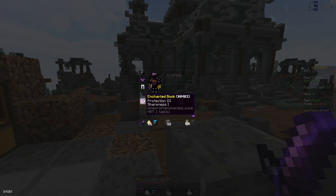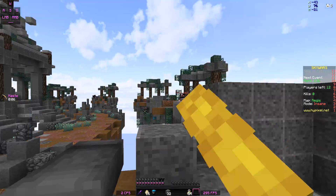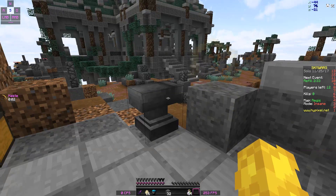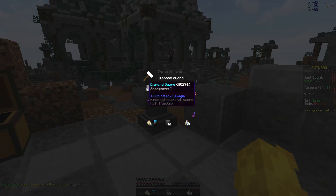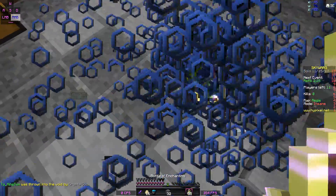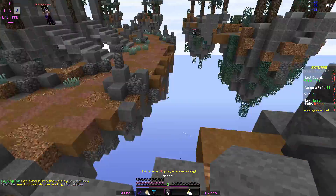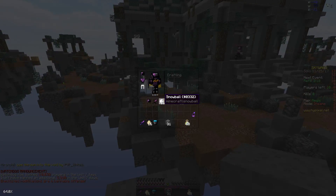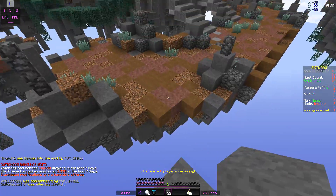Starting off, you spawn with a Protection 3 book, a Sharpness 1 book, and an anvil. In Insane mode, this is really really good because I can right off the bat make a Prot 3 chest plate. But I'm going to make a Sharp 2 instead, because having a really high sharpness level is really beneficial — you can just drop people really fast.